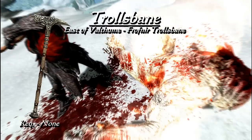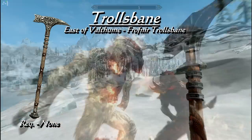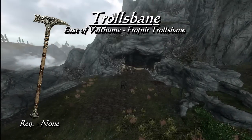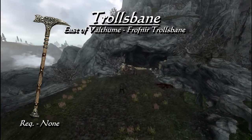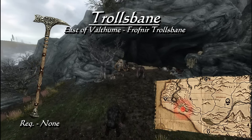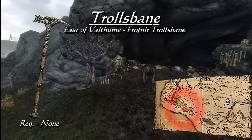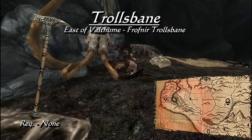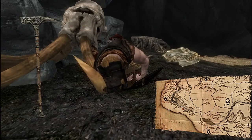When it comes to slaying trolls, a little extra damage is always nice. The Warhammer Trollsbane is for just that. It comes in the form of a steel Warhammer, and on top of its base damage of 20, will burn trolls for an extra 15 points of damage. Sadly this cannot be disenchanted to be used on other weapons. Trollsbane is found east of Volunruud in an unmarked location on the corpse of one Frofnir Trollsbane — you'll know the location when you see two trolls having a face-off.